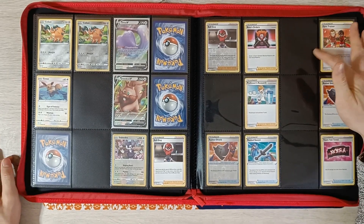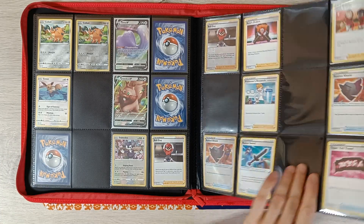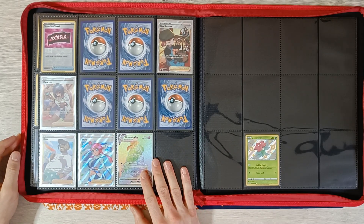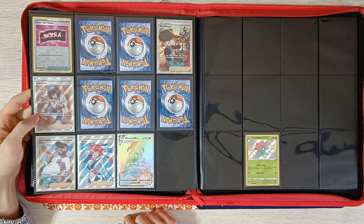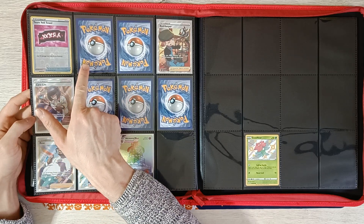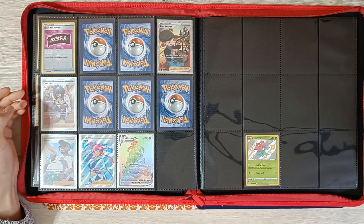Onto the Trainers. We have Boss's Orders, Gym Trainer, and Professor's Research, as well as Rusted Sword — still need to pull those Reverse. We're missing quite a bunch of Full Arts and Secret Rares. We only have one Secret Rare in this whole set — the Alcremie VMAX. Still missing Full Art Alcremie, Ball Guy, Gym Trainer, Pierce, and Pokékid.